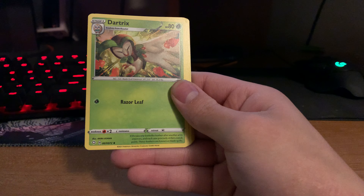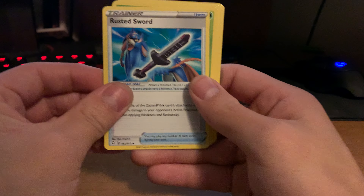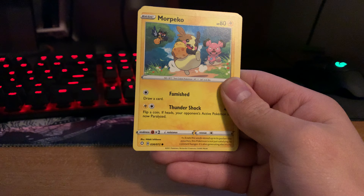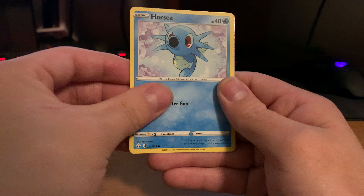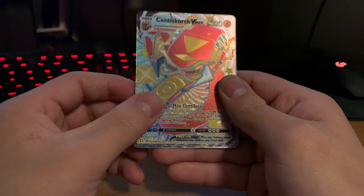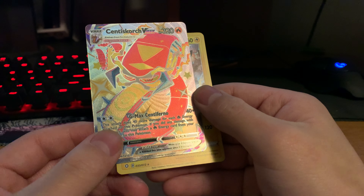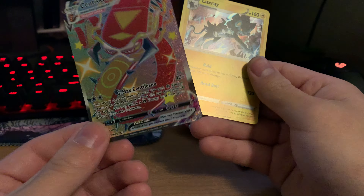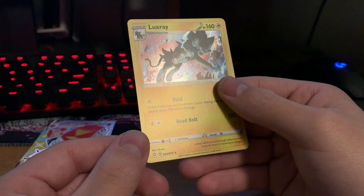We got Water Energy, Dartrix, Rotom, Rusted Sword, Gossifleur, Chewtle, Morpeko. Oh — we got something in there. Cacnea, Horsea. This is Cinderace VMAX. That is a dupe — I really got excited. Well, cool, we got a VMAX. Nothing's guaranteed, so that's cool. And then we got a Holo Luxray.